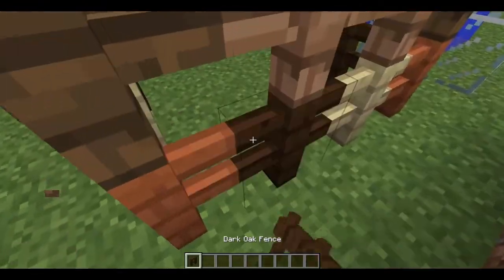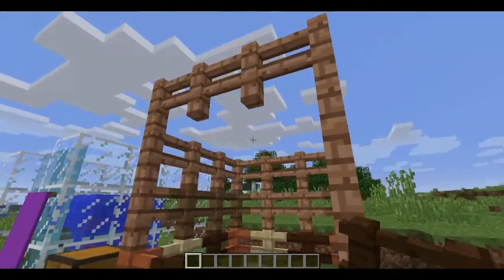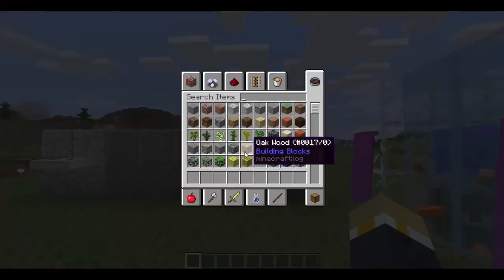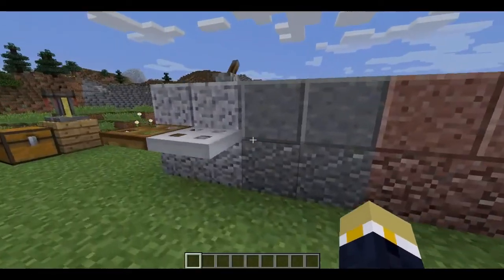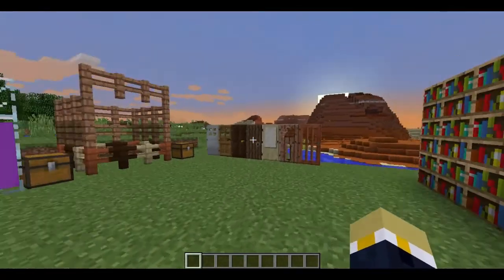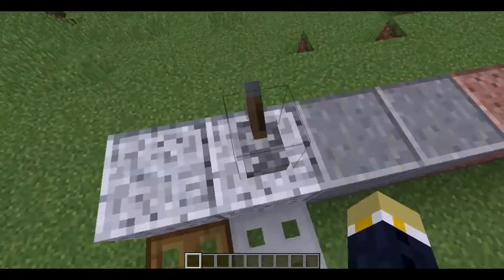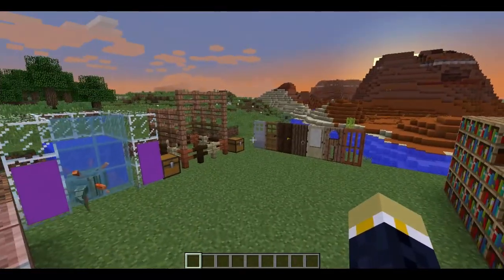There are also five new colors of fence posts if you haven't noticed. Let me get out of that search items mode. Then there are the new doors, and the iron trapdoor has to be powered by a redstone signal, just like the iron door over there.